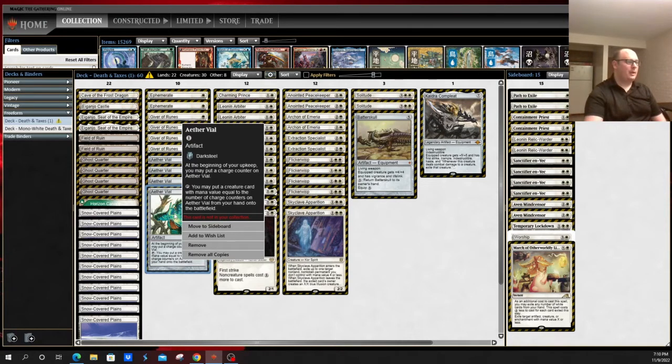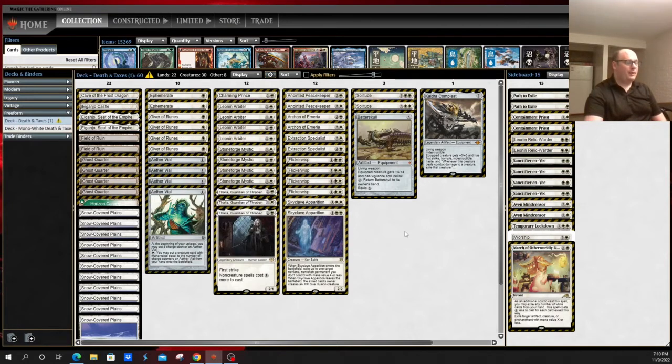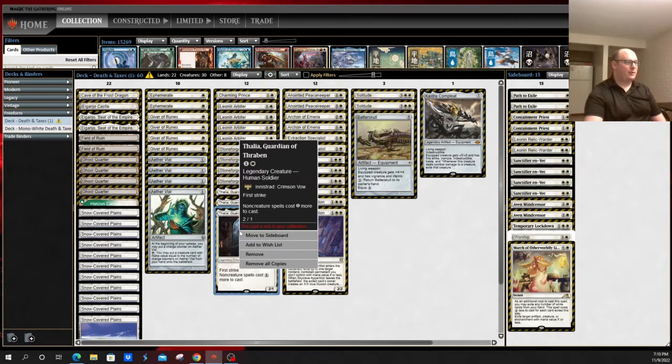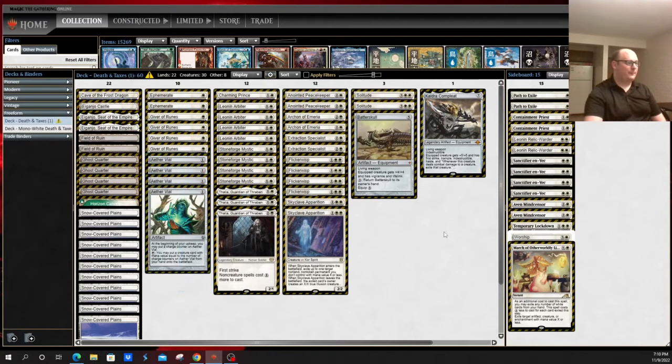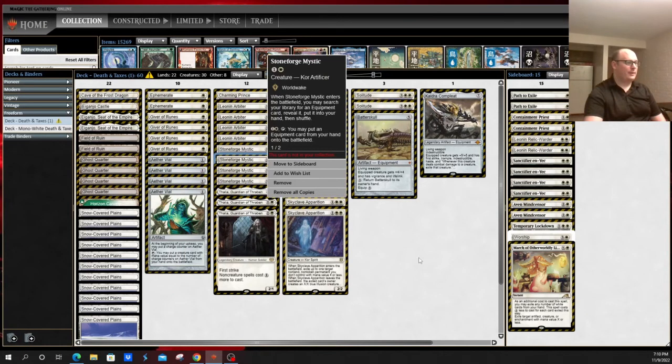Aether Vial allows you to kind of cheat on mana in the mid-game once you've played it on turn one, ideally, allowing you to vial in and do some tricky things, especially with cards like Flickerwisp and Anointed Peacekeeper. Beyond that, you're kind of a white weenie slash midrange deck, using things like Thalia to tax your opponent's spells, using things like Archon of Emeria to restrict non-basic lands and further your Leonin Arbiter slash Ghost Quarter or Field of Ruin strategy, while also limiting how many spells can be played — though you get around this with Aether Vial and things like Stoneforge Mystic activations.